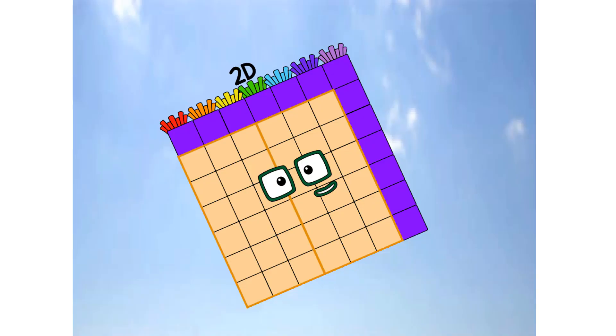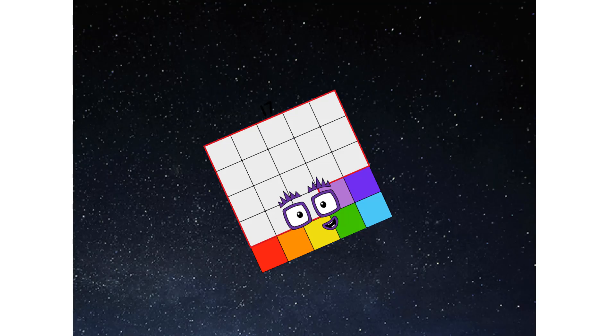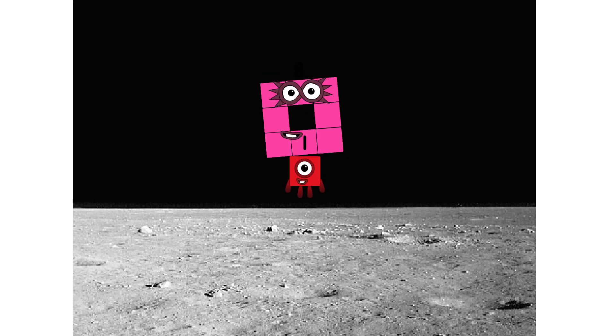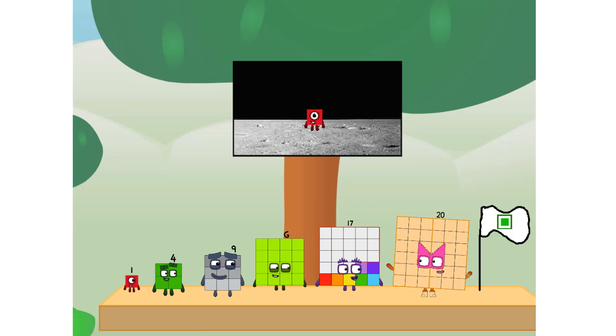Primary launch stage completed. Engaging secondary stage... achoo! We've reached space. Second stage complete. Entering lunar orbit, launching lunar lander... achoo! The square has landed. We did it! The only thing left now is to plant the square club flag.